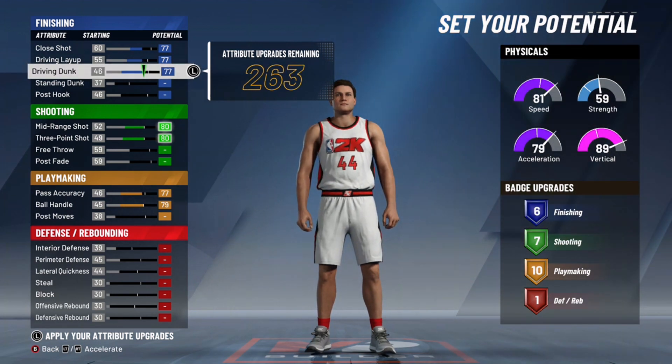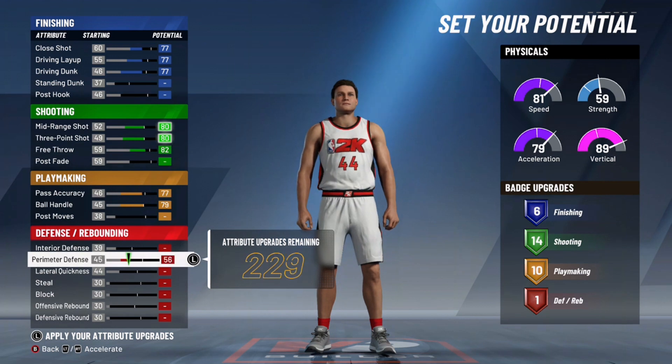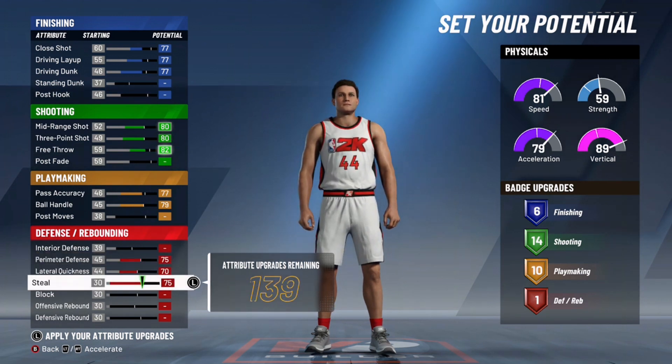For finishing, the best setup I found is close shot at 77, driving layup at 77, and driving dunk at 77. It's weird — I don't know why the game designed it like that — but any more or any less changes the name, so just go with those numbers.